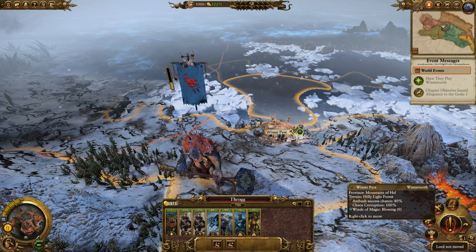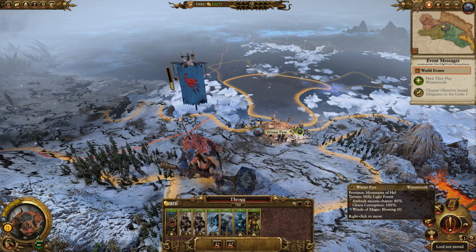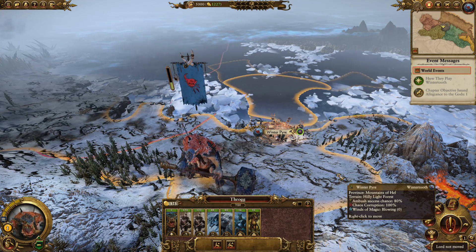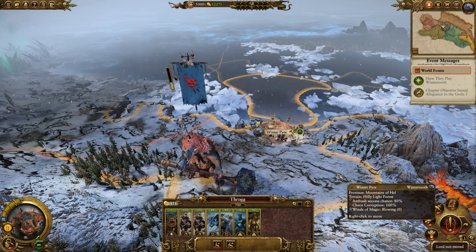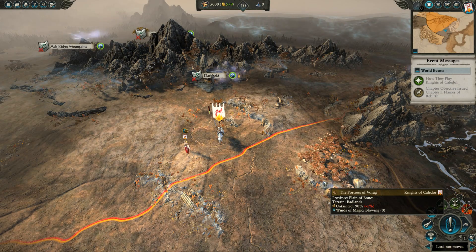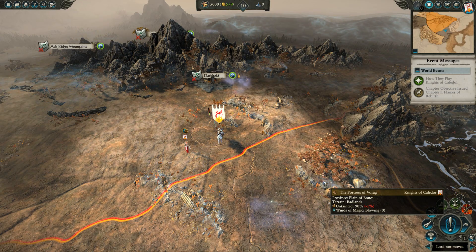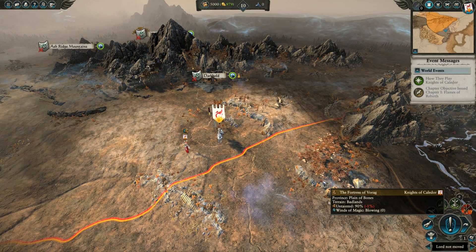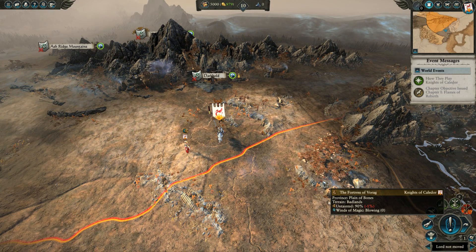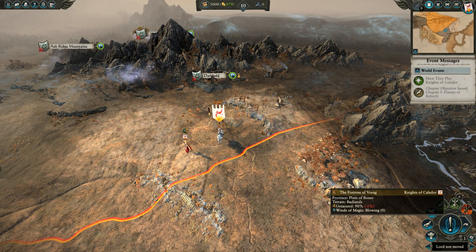Now let's move on to number one — the most difficult campaign currently in Warhammer 2 Mortal Empires. Taking the number one spot goes to Throg, because it's really difficult to start a campaign if you have no interest in playing it in the first place. Don't forget to leave a sub and I'll see you next time. Now in all seriousness, Imrik is the one that gets the number one spot. The Knights of Caledor has the most difficult start position in Total War Warhammer 2 Mortal Empires. They have a very powerful faction, but the early game can be mired by simply just an extremely powerful enemy.